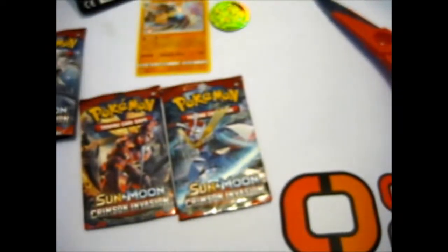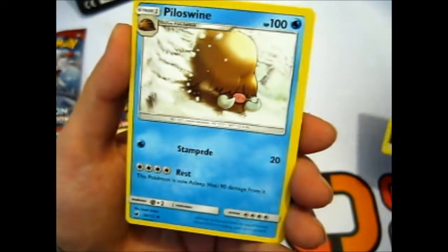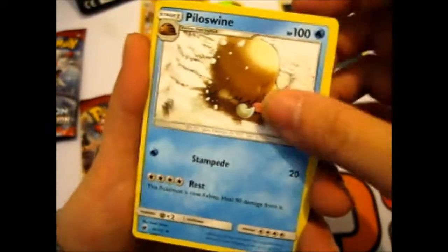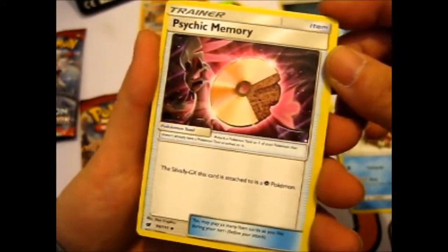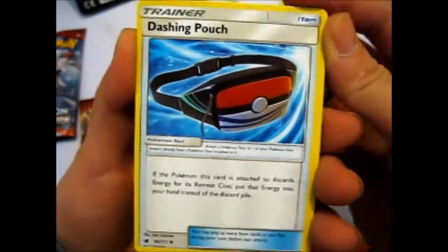Oh whoops, almost gave away the code by accident. Okay, moving the code. Darkness energy. We got a Piloswine — just looking at that cute thing with the nose poking out, reminds me of Manny from Ice Age. We got a Psychic Memory for the Silvally GX, which makes it a Psychic type.